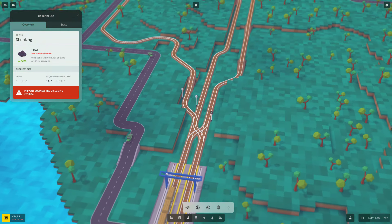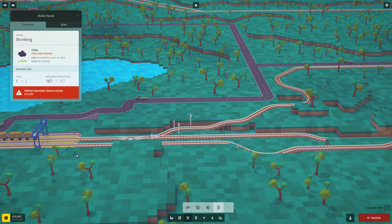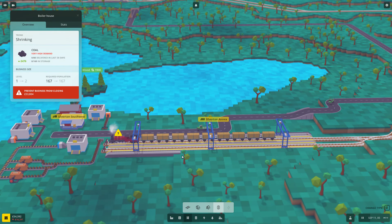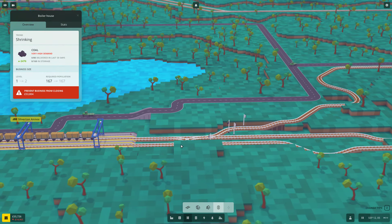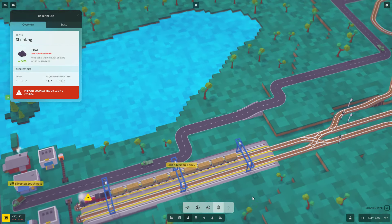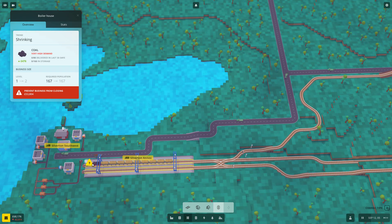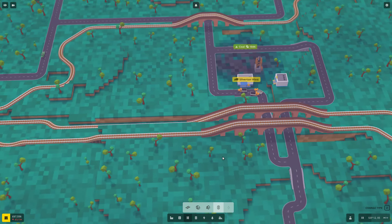He needs a signal to go this way — that's why. So let's pause the game for a sec, give him a signal for this, and he should be good. He should flip now because he's got his line. He's got a red — why isn't he flipping? Okay, we've got an issue here — I spoke too confidently.